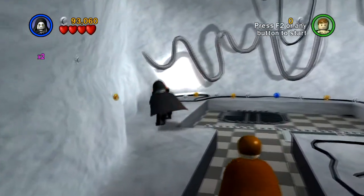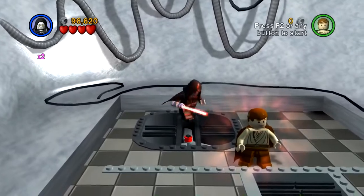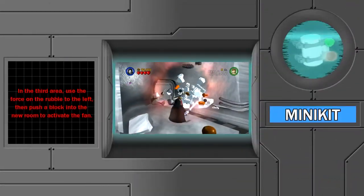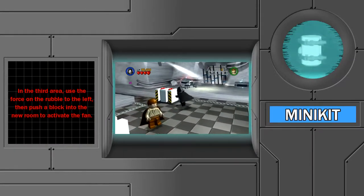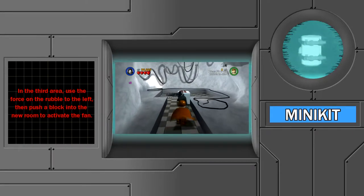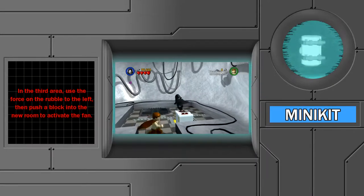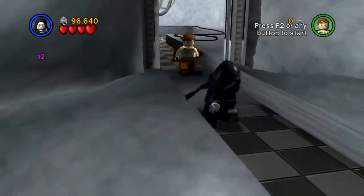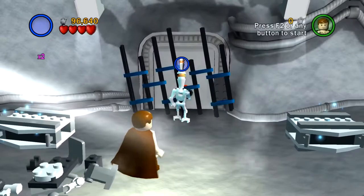Let's go check out this room here — a little bit of extra money, there's another minikit. Already this stage is going by a little faster than the other one. Looks like we're going to need one of these blocks if we want to get over there, so we can slide one. It should activate that and launch this up to the minikit. Excellent — five out of ten. I know where one minikit is and the power brick; they're both at the end of the stage. That's the other four minikits I'm not too sure about yet, so we'll go find those.